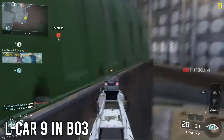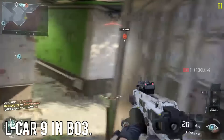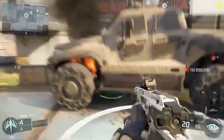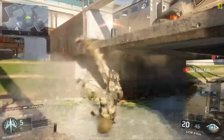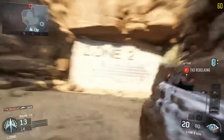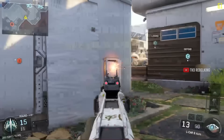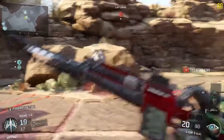We kick things off at number 10 with the ELKAR 9 in Black Ops 3. I consider this a very underrated pick. It was a full-auto pistol in BO3, came loaded with a 20-round mag, and could kill in four shots. It had a solid fire rate of 722 rounds per minute. The recoil was a tad on the high side, but with how much damage you could do in a short time it made up for it, and the reload animation was snappy. It wasn't the kind of sidearm you'd run around with as a primary, but it was reliable — especially for finishing off weakened enemies. Not flashy, but dependable.